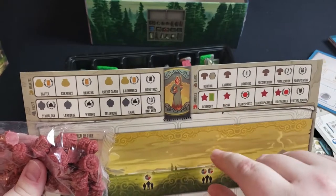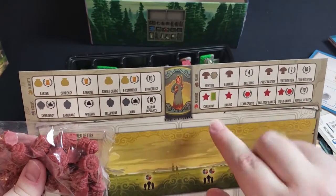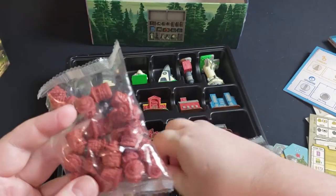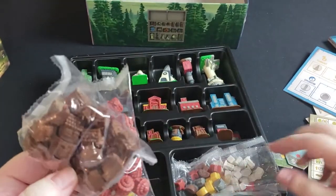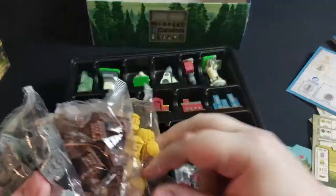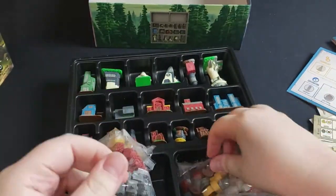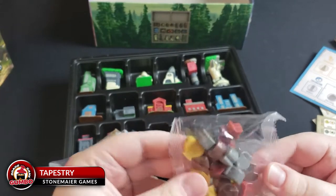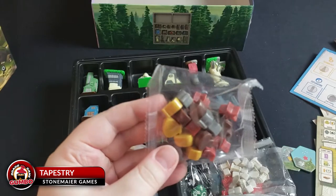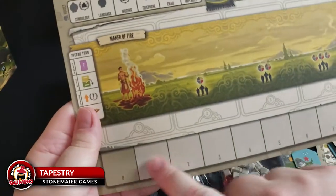As you put buildings out you get different advantages each round. If the first spot is open during the first round you'll get one star resource, combat power, and one tapestry card. If you put out a second building, your next income phase you'll get two stars and one tapestry card. We've got red buildings, brown buildings, gray, and finally yellow. Over here we have the different trackers for your resources — everybody gets one of each, and this tracks your resources on the scale.